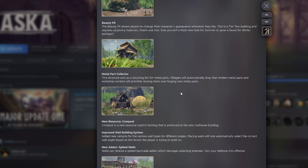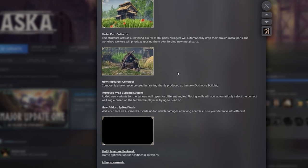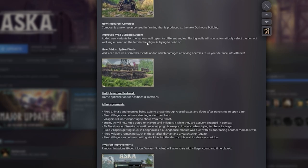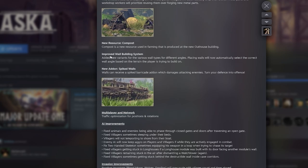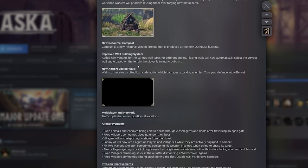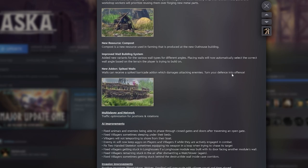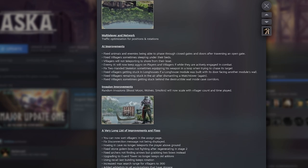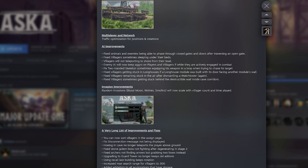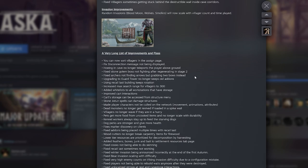We have a new outhouse, a beauty pit, the metal part collector — so we got a bunch of new stuff. There are spiked walls. They improved the new wall building system where they added new variants for various wall types and different angles — something I'll talk about in a minute. They also fixed some AI improvements, like the villager sleeping under his bed.